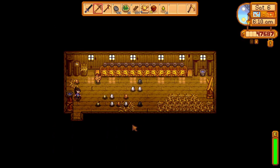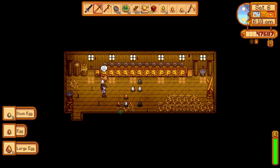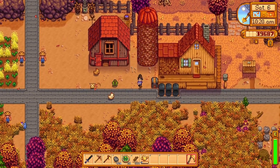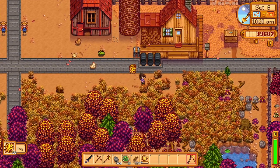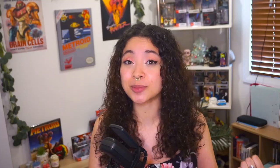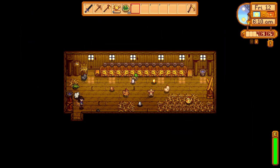The deluxe coop unlocks the auto feed system. If you have a silo on your farm with hay in it, instead of you having to replenish hay into the trough for your animals, the auto feed system will automatically do this as long as you've got hay in the silo. This upgrade also allows you to house rabbits - you can purchase them from Marnie for 8,000 gold and rabbits will produce wool and rabbit's foot.